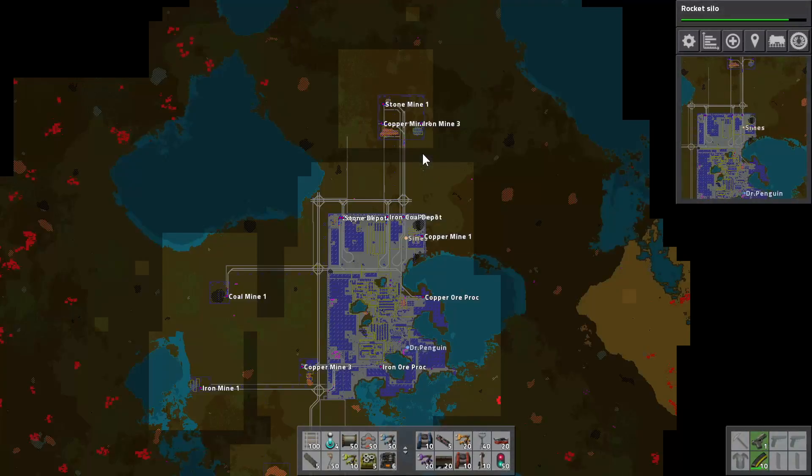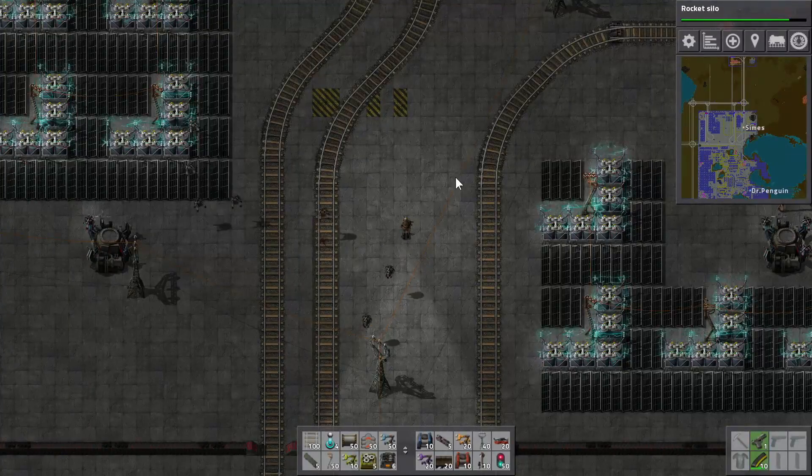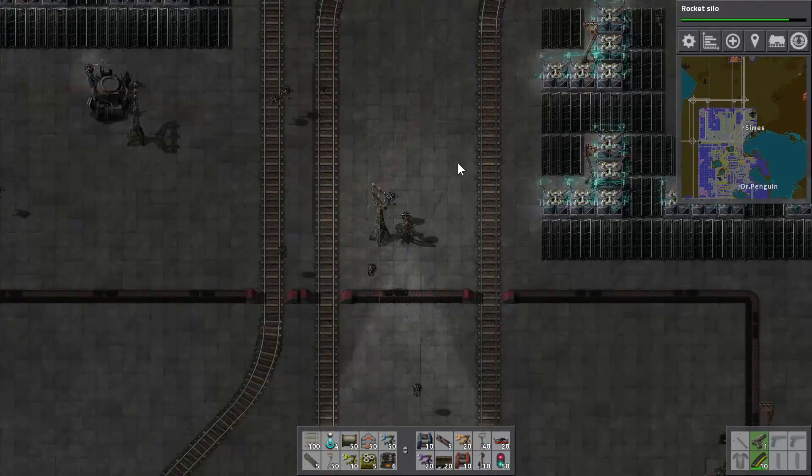If I put this train on manual it'll just sit here forever now, and we can find a new spot for it to go and send it there. There's a little bit of ore that's been irking me. I don't know if this area is within the RoboPort range — there are some stripes which aren't in the logistics range.